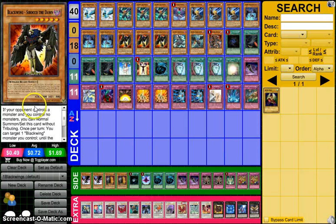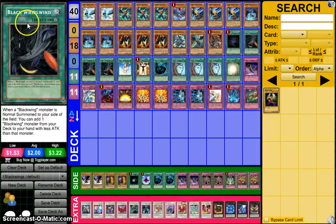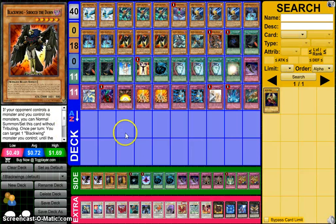We play triple Sirocco because it gets over some important things in the game like Bujin Yamato and Chronomaly Nebra Disk just by attacking over them. You can get over any of those with its 2,000 attack, and since it's level 5 you'd think you'd have to tribute summon for it, but it has an effect that says if you control no monsters you can normal summon it. And because it's a normal summon you can get your search off of Black Whirlwind. Sirocco also has an effect where you can target a Blackwing you control and its attack becomes the combined attack of all Blackwings you control, which is a good way to get over higher attack monsters.